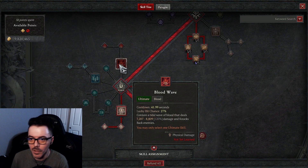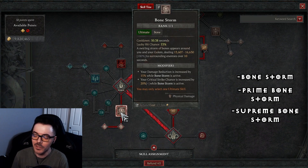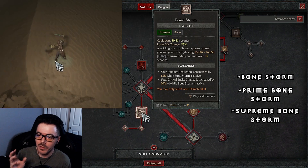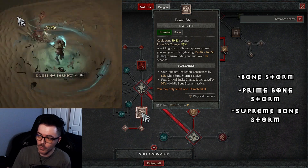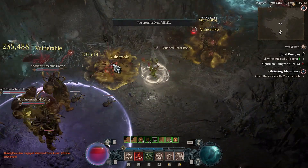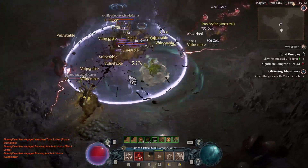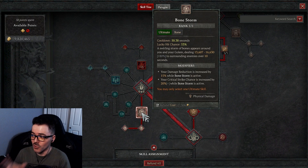For the ultimate — no Blood Wave, no Army of the Dead. We are using Bone Storm. It's just meta: damage reduction is increased by 15%, but the main reason is the critical strike chance. Remember the wombo combo — pull them in with Corpse Tendril, proc your Bone Storm, Bone Prison them, shoot a Bone Spear, and watch them die. Just do that combo and watch the enemy melt.